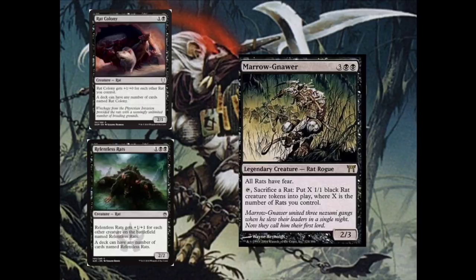This effect is much better with Rat Colony than Relentless Rats, because Rat Colony gets +1/+0 for each other rat you control. So if we had 3 Rat Colonys they'd all be 4/1s with Marrow-Gnawer. We tap Marrow-Gnawer and sacrifice 1 Rat Colony, which creates 4 black rat tokens, making all our Rat Colonys into 8/1s — really good seeing as they only cost 2 mana each. Also they'll have fear, so your opponents can only block them with black or artifact creatures, making it very hard to block, and we're swinging in for a lot of damage.